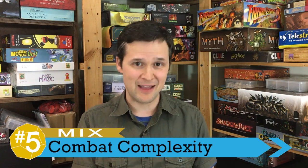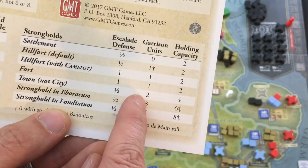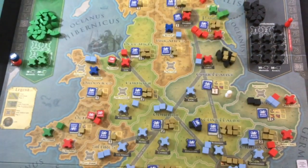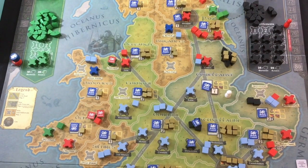We're starting with a mix at number five, and that's the combat system used to resolve both field battles and stronghold sieges in the game. On the positive side, I like the fine line that combat walks between determinism and randomness. Generally, the only randomness is one or two die rolls to see if one side ambushes the other and gets to attack earlier. The rest of combat is really controlled and allows you to math out exactly how many units you need to defeat exactly how many enemies and take over the stronghold.